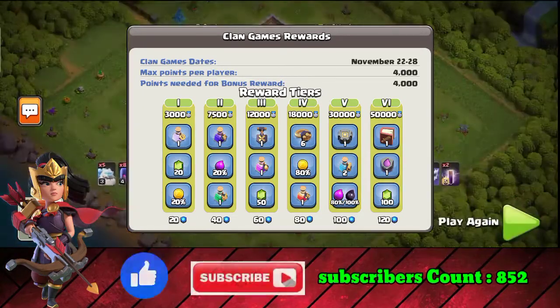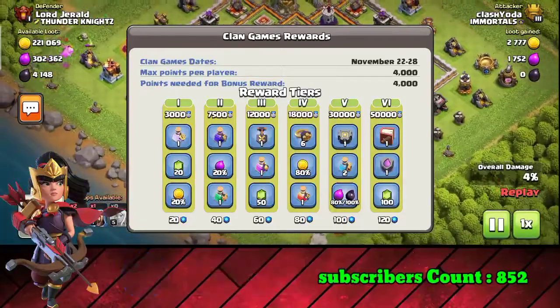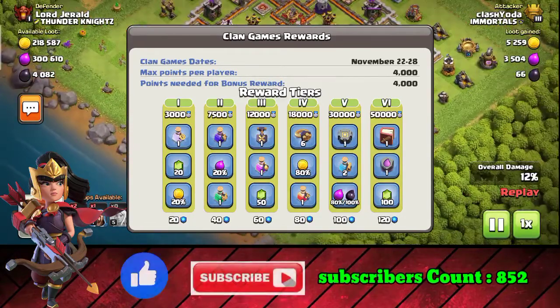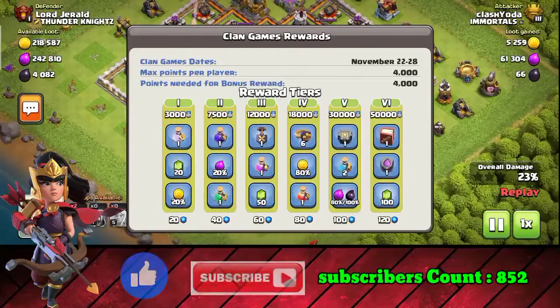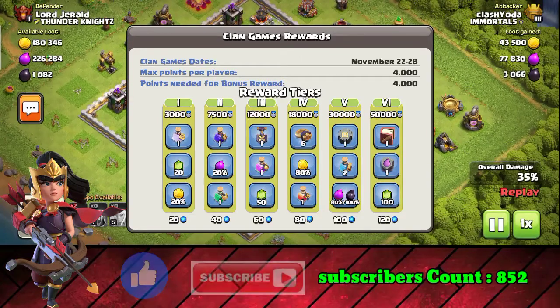You get a builder base, then a builder poison, then 80% elixir or dark elixir. We are working on the plan, and on November 28th we will have everything ready. So we are working on that plan — please support our channel. Thank you very much.